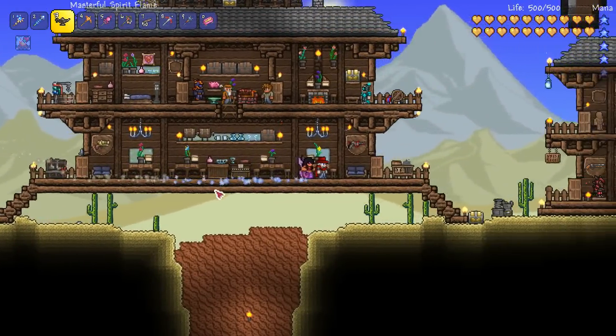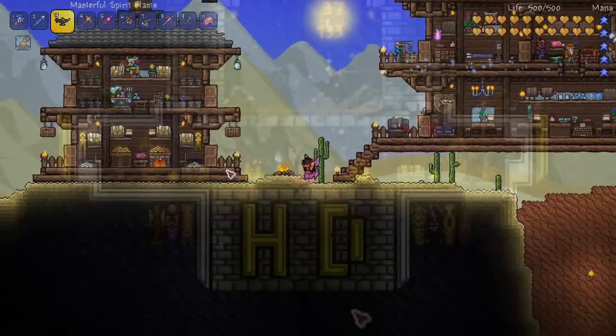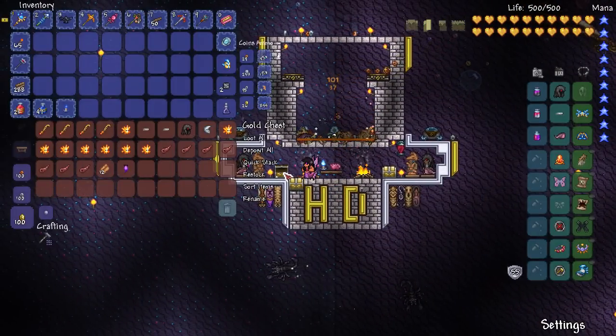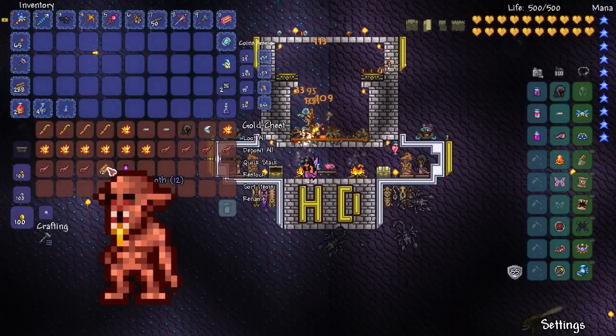They're really easy to get once you know what you're doing. Let's take a look at a little method I discovered. Now luckily all the mobs we need to farm all spawn in the underground desert. So what we're going to need is some Ancient Cloth from Ghouls, which drops with about a 6% chance.